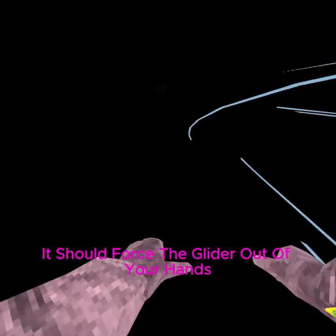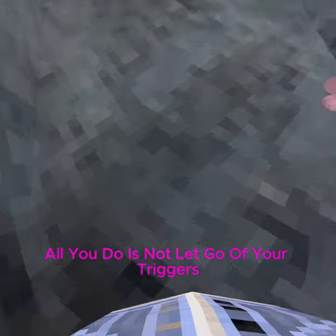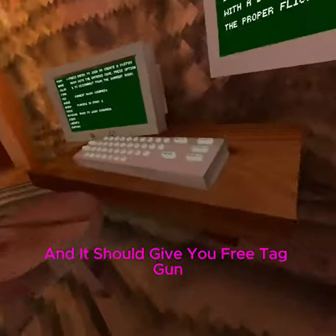Once you're in the tunnel it should force the glider out of your hands. Now if you have the glitch, all you need to do is not let go of your triggers and go near somebody, and it should give you a free tag gun.